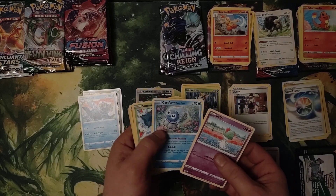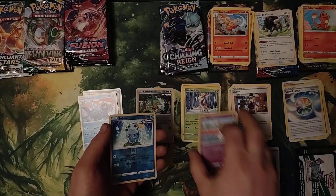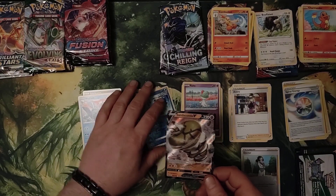Castform Rainy Form, Snover, Galarian Yamask, Koffing, Sobble, Reverse Hollow, and Sandaconda V.